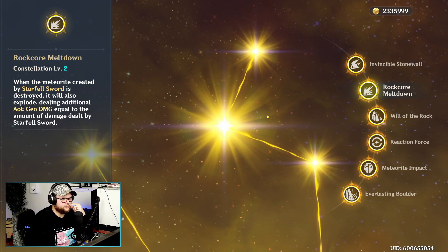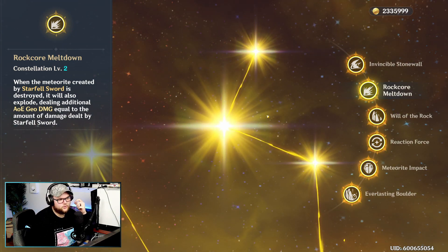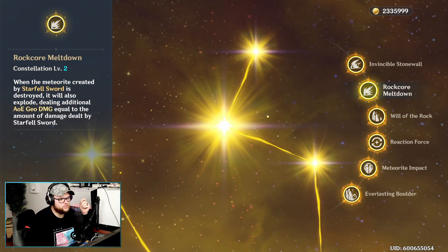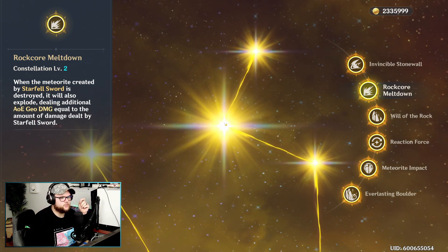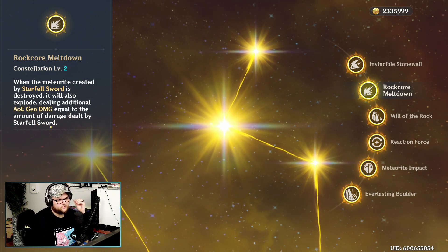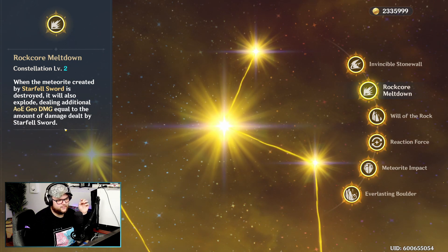At constellation level two, Rock Core Meltdown: when the meteorite created by Star Fell Sword is destroyed, it will also explode dealing additional AOE Geo damage equal to the amount of damage dealt by Star Fell Sword. This is actually kind of nice — if you set up Star Fell Sword to do decent damage, when it explodes it'll just do that damage again.